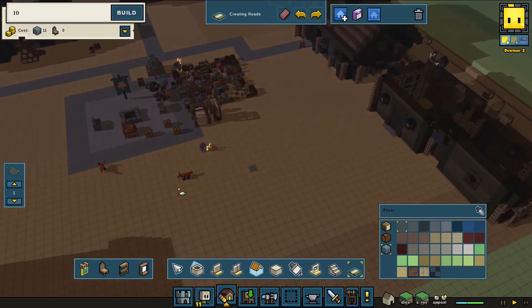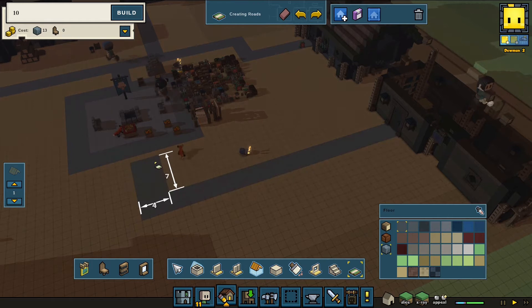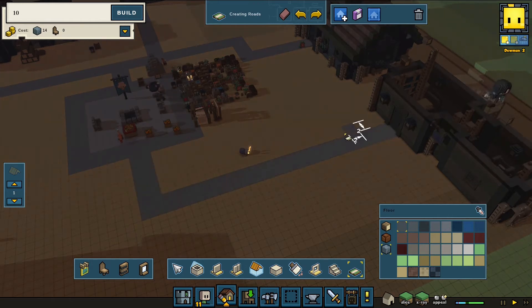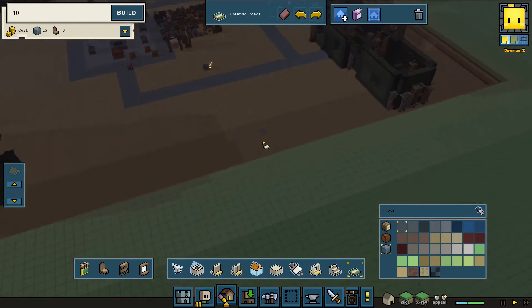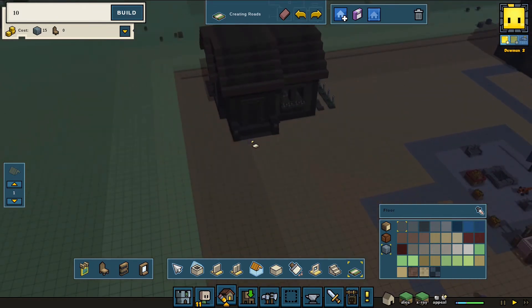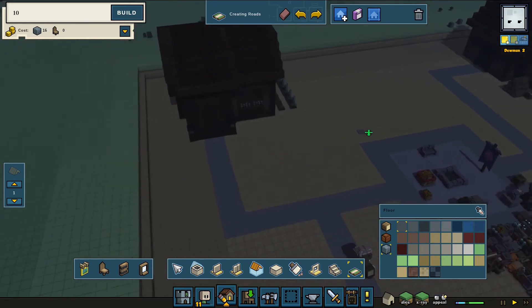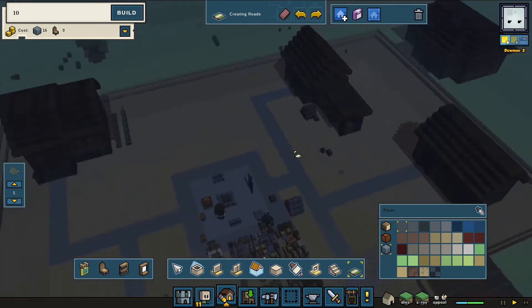Where should this one go — through here? Well, I can do both, I can make it join over here and over there. It's a town, 3 by 25 — that works out. And finally the herbalist is getting the same road as everyone else. That's starting to look okay — it's starting to look like something.